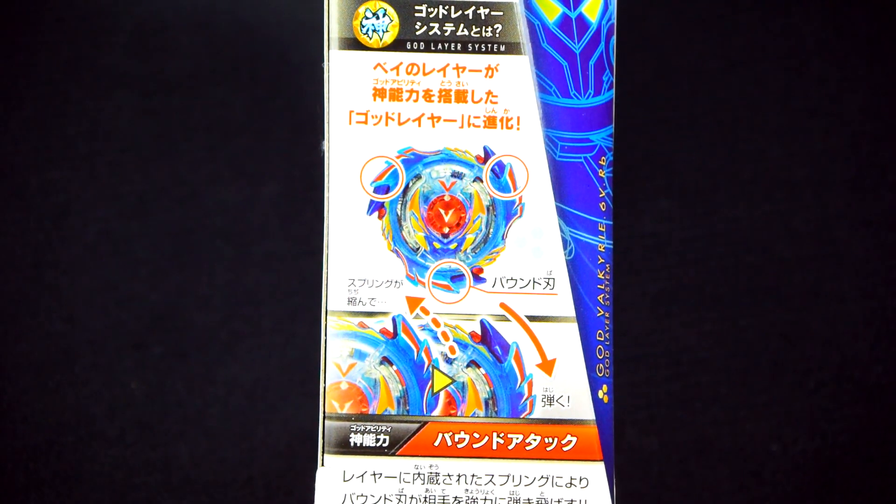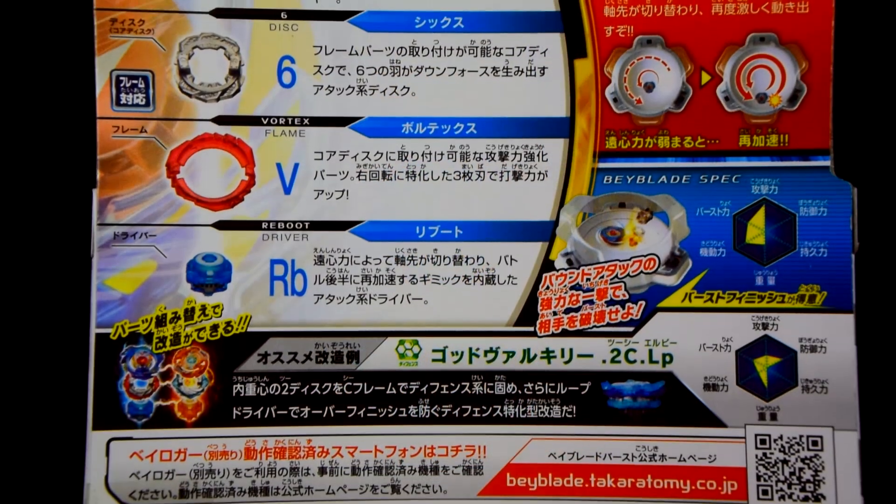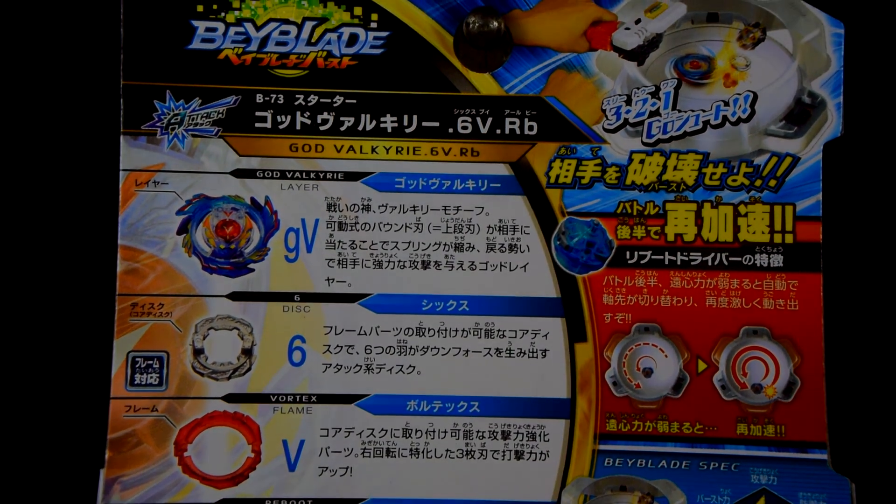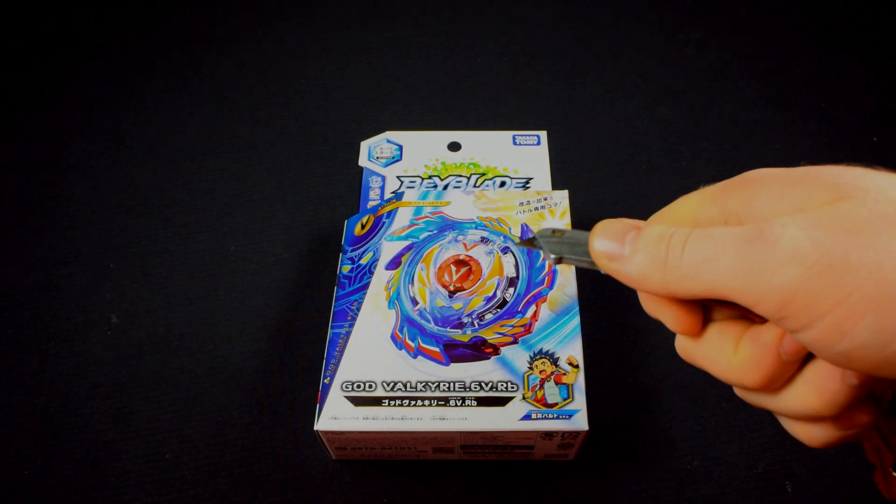Here's the side of the box showing the gimmick. Here's the back of the box showing the stats and the parts. Okay, let's unbox this puppy.